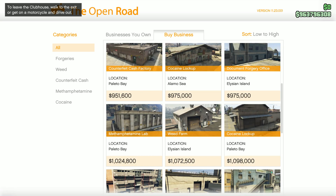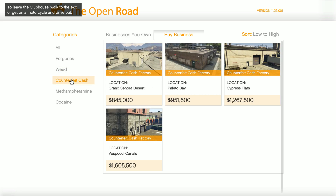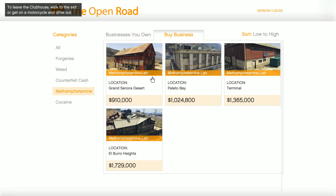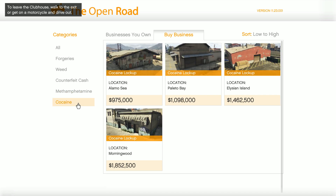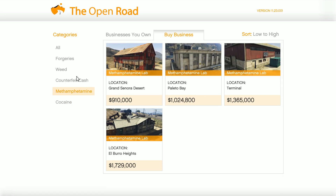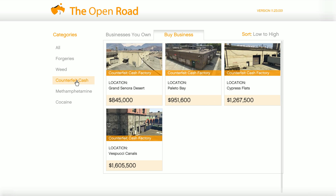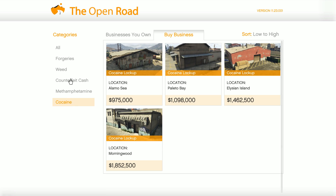Now there's weed, methamphetamine, and cocaine factory — those are the top three personal picks out of the MC Clubhouse businesses and the best way you guys could be making money in GTA Online. I believe the weed farm is very overlooked and a lot of people actually go ahead and purchase this. I do recommend you guys to try it — this is one of the best ways you could be making money.